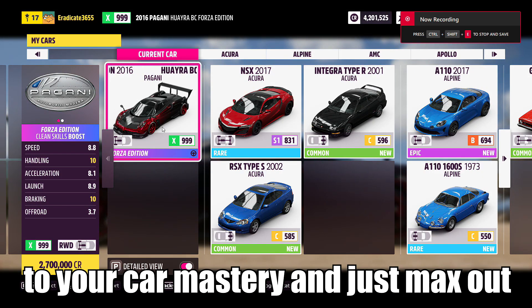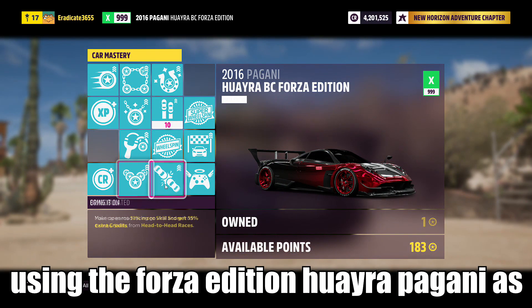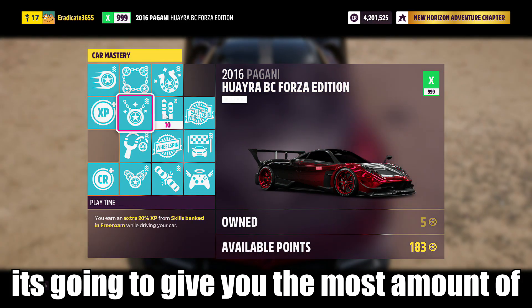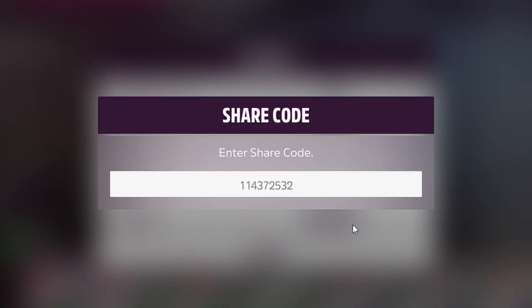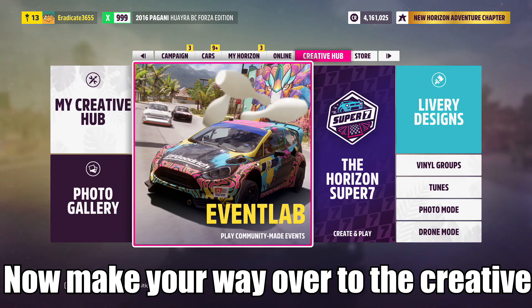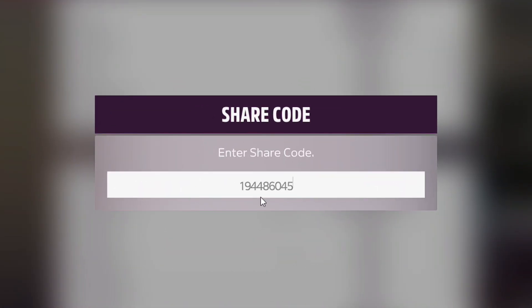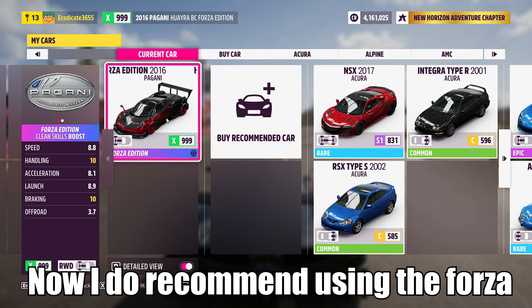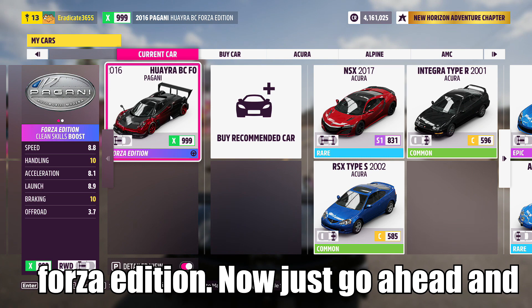The first thing you want to do is go to your car mastery and just max out the car you're going to use. I recommend using the Forza Edition Pagani Huayra as it's going to give you the most amount of skill points per lap. Here is the share code for the tune I'm using. Head over to the Creative Hub, Event Lab, then Event Blueprints and put in this code. You can also use a car like the Sesto Elemento Forza Edition.